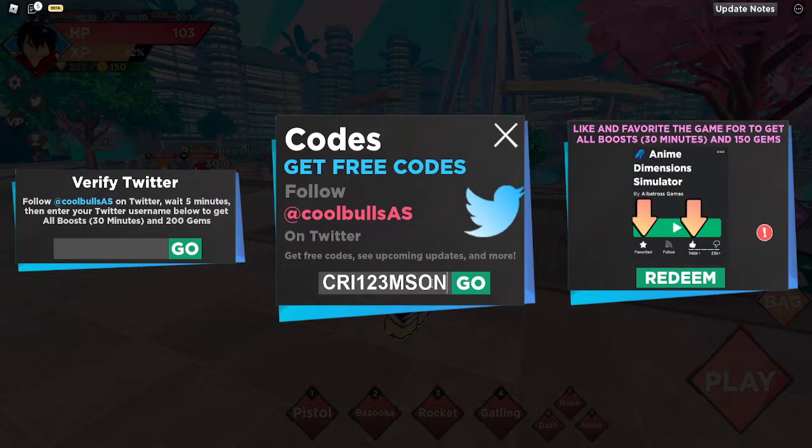'Cry125msaon' gives you a hundred gems and all boosts. 'Emperor' — 'e1mp2e6' — gives you a hundred gems and all boosts in the game. 'Red' is a pretty good one: you get a hundred gems, 108 tokens, and a 20-minute boost. This one is one of the best ones I've seen so far, guys.